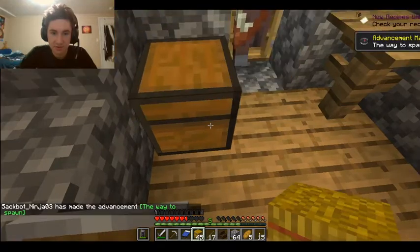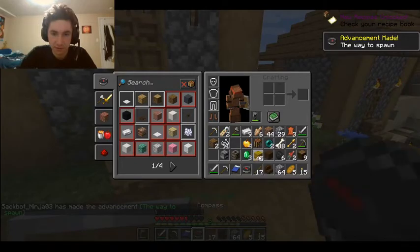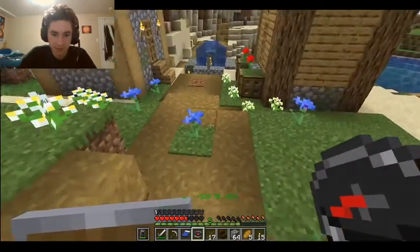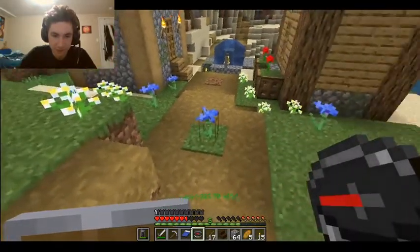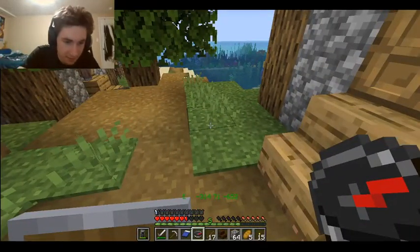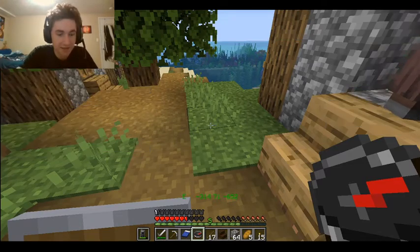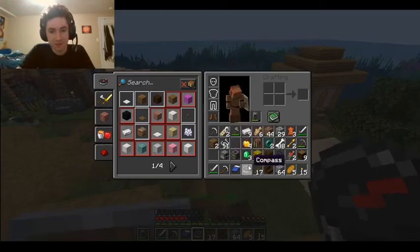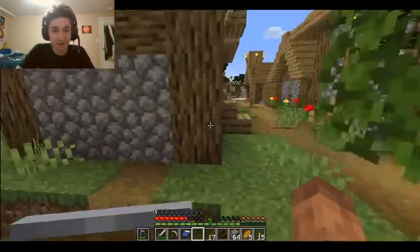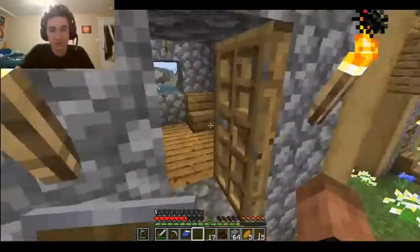Empty map — apparently compasses have more uses now. Oh, is this where I'm pointing? Southwest — so this is my coordinates right now. That is very very useful because I don't want to have that old GUI up and everything.